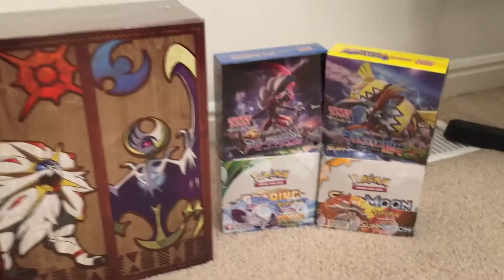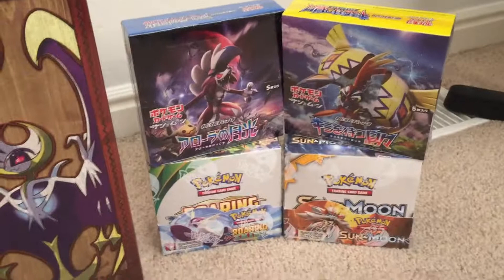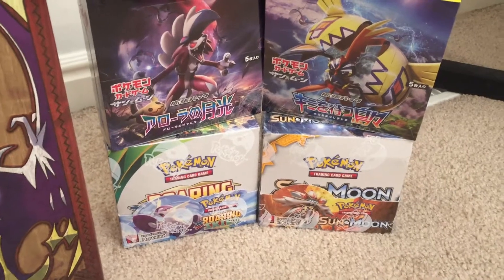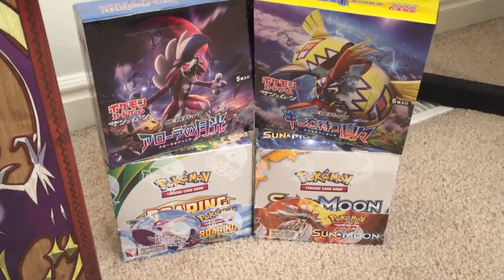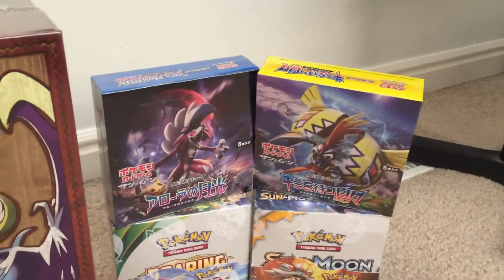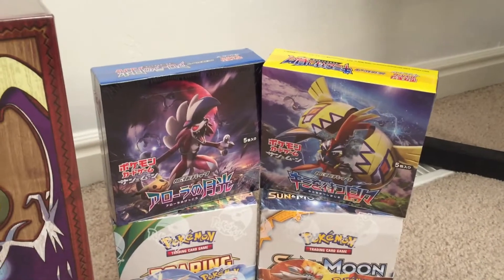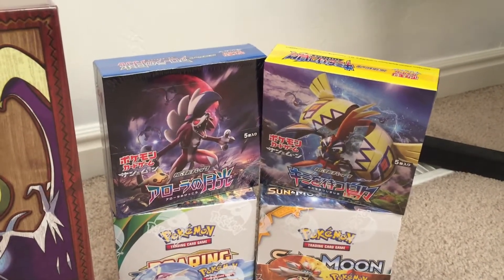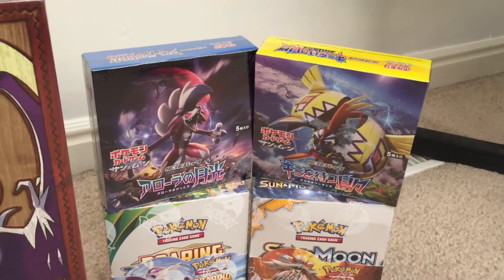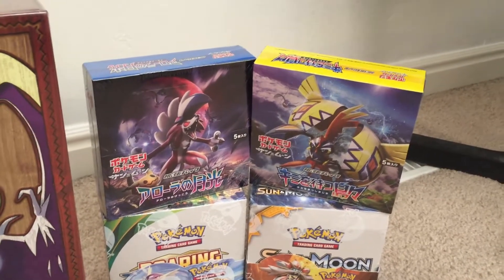And last but certainly not least, we have the Booster Boxes! So I got Ruined Scarry's box — I'm pretty determined to get a Shaman, I just want it so bad. I have a Sun and Moon, and then here we've got the two Guardians Rising boxes — a Moon and a Sun. I got these from Utah Regionals and I really want to get these opened up before the English release, so those will be posted pretty soon.